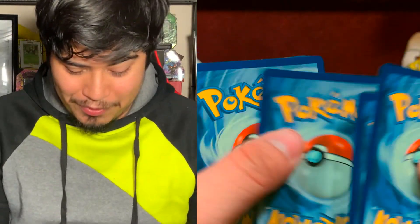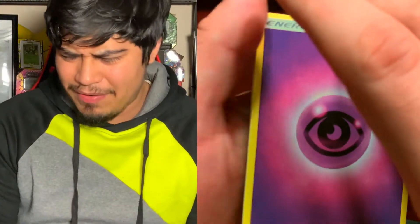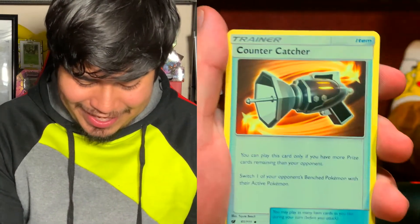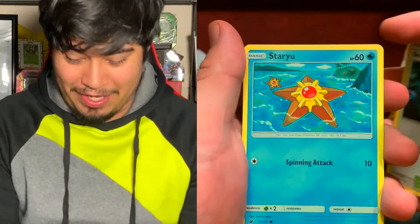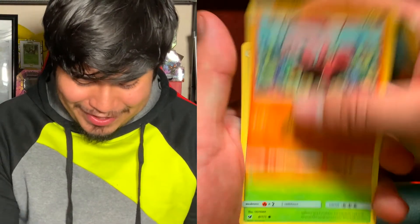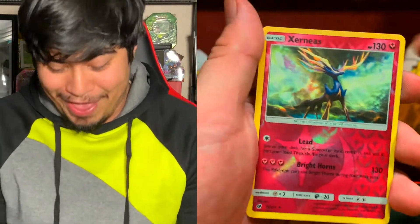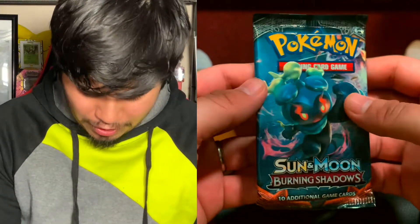I don't think I have that Arcanine card because I haven't opened a lot of Sun and Moon. I started collecting around when Burning Shadows came out. Now we got psychic energy, Counter Catcher, Haunter, Sea of Nothingness — that hits me everywhere — Cacnea, Stufful, Shelmet, Zebstrika, a really cool reverse holo, and the rare is a gorgeous non-holographic. It's all good — now we got our Burning Shadows.